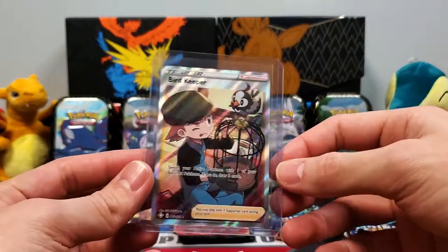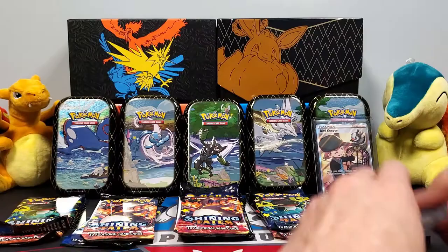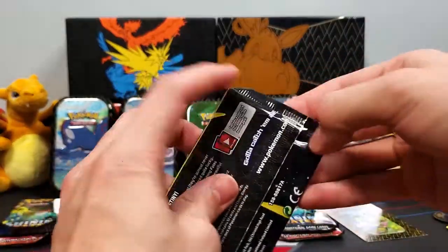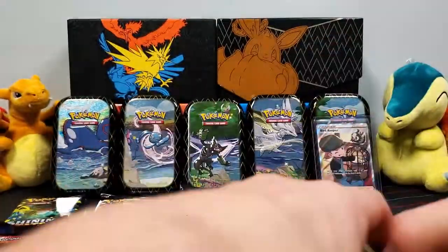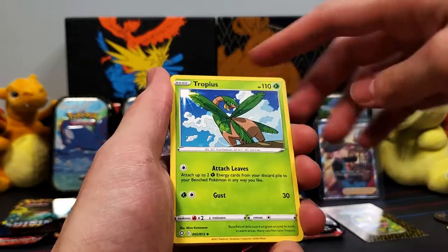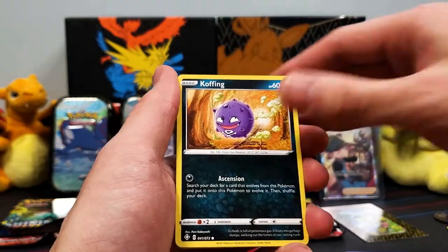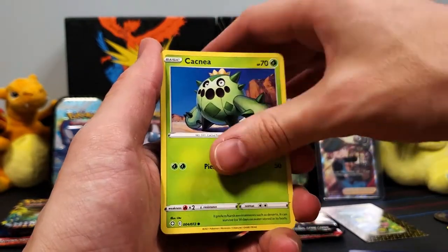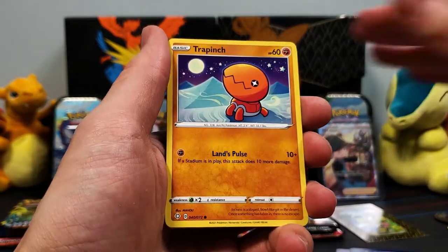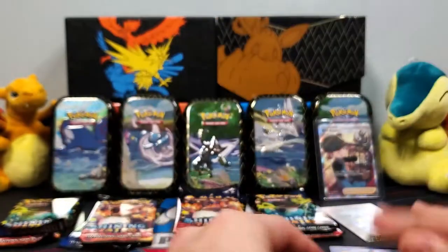Let's get this sleeved up right away. Starting this off strong with a Full Art Trainer. Let's hop into this next pack with the Dragapult. Dark Energy to start this one off. We've got a Tropius, Cramorant, Rusted Sword, Coughing, Cacnea, Gossifleur, Snom, Trapinch. We've got a Weasel and a Mampfy.